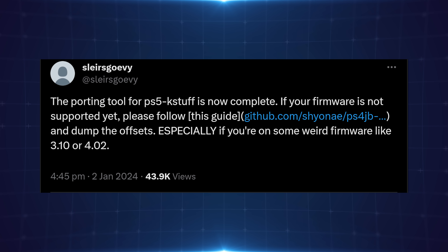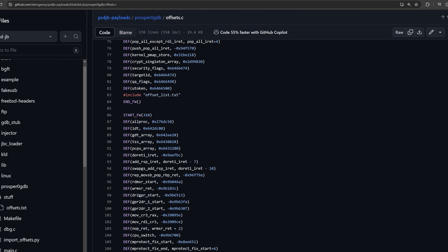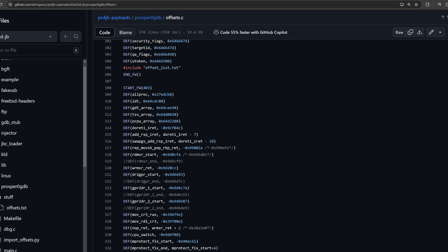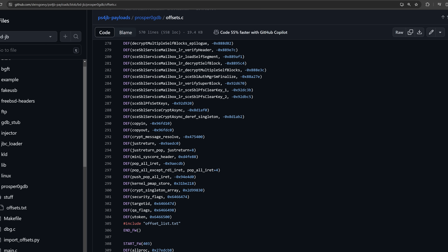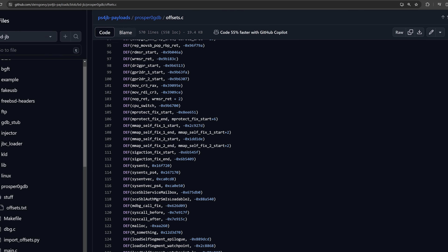Right now there's a bunch of firmwares that have already been added. We've got support for firmware 3.0, 3.10, 3.20, and 3.21. 4.0 is being worked on and 4.02 is the only one we really don't have at the moment. So we'll pretty much have support for all jailbreakable firmwares any day now.